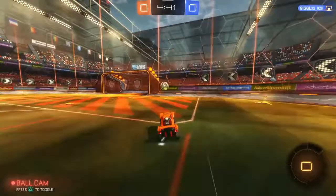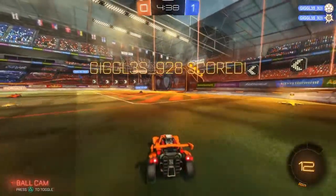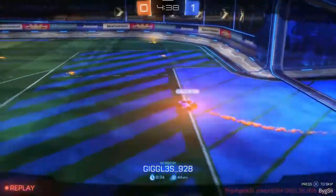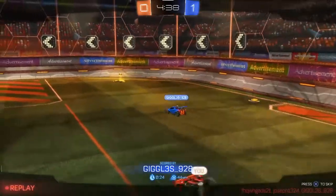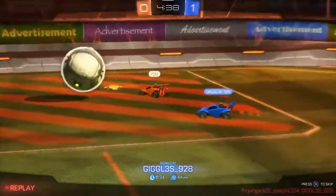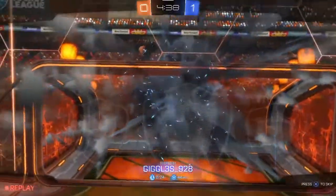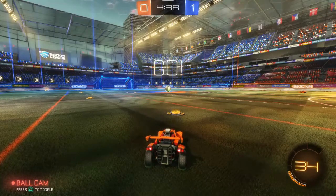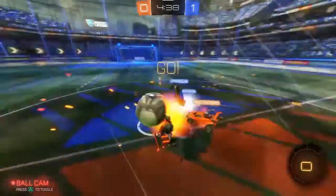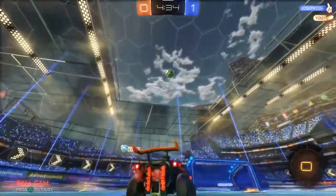Blue taking advantage of Orange not having a goalie. Giggles with the score — Orange 0, Blue 1. Very nicely done there by Blue team. We'll see if that affects Orange, whether or not they want to go with a goalie or continue to push the ball towards the blue end of the goal.